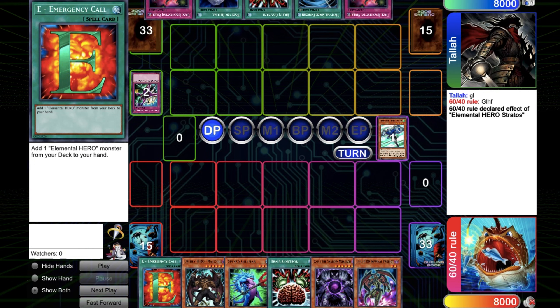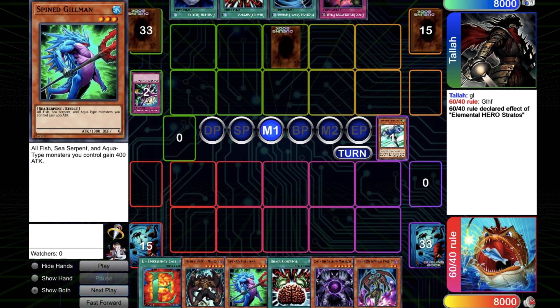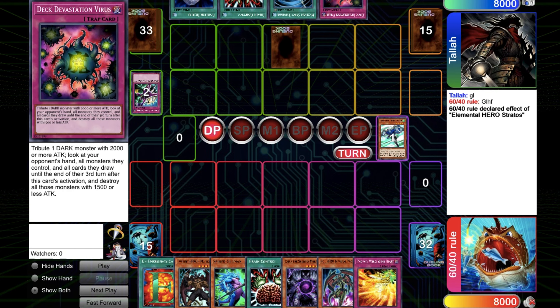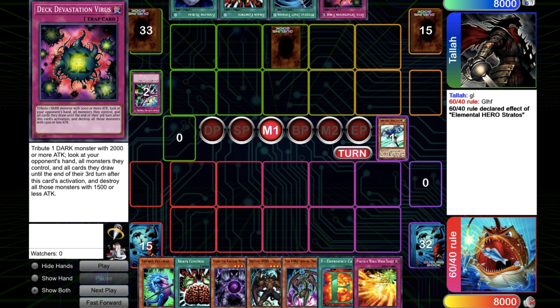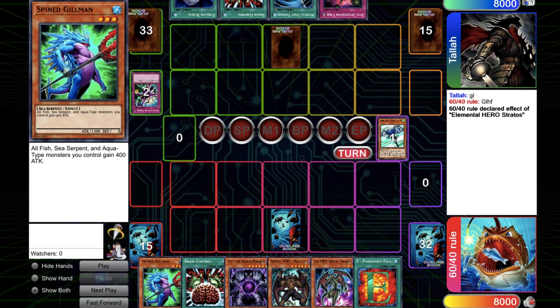Maybe there's no more targets, but you could just Normal Summon the Spying Killman. Maybe you want to keep it. The opponent sets a card, so the Swimming Green Wind Blast is pretty good now. I think I would Normal Summon the Spying Killman and try to apply a bit of pressure.